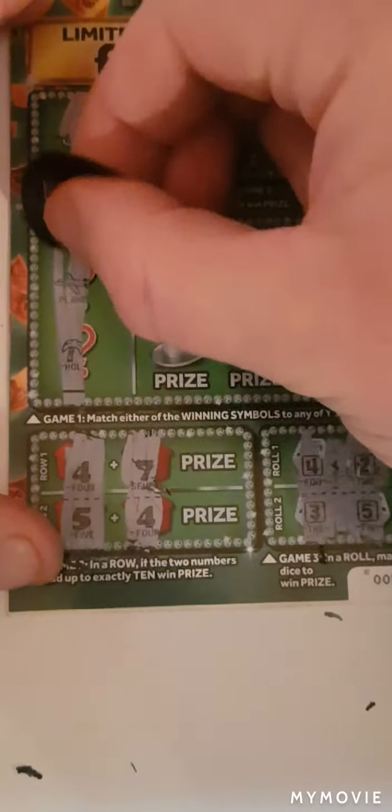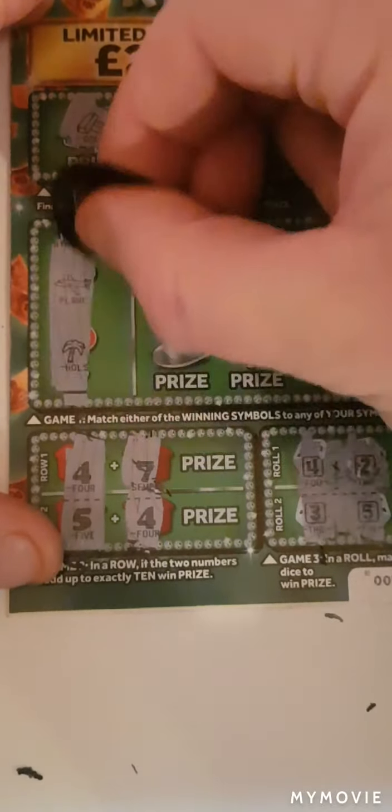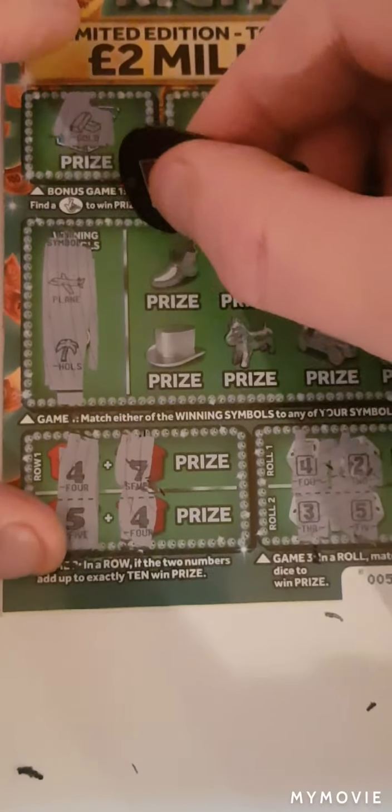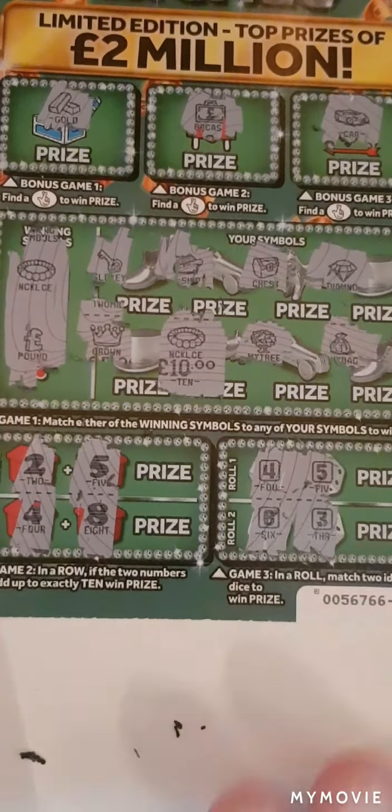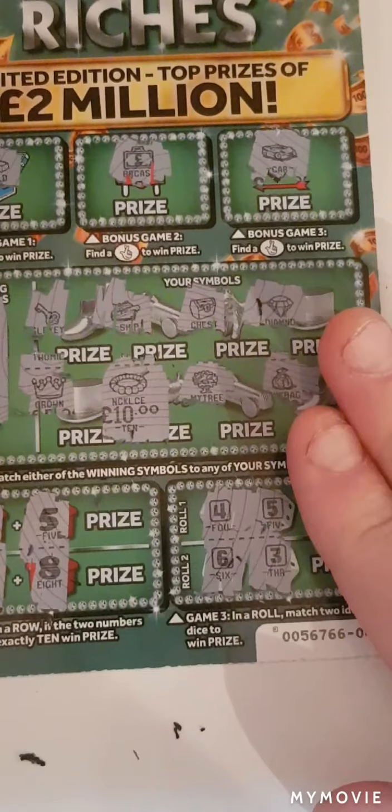Hi there guys, it's Mr. Air Scratch here. Today we're doing another scratch card battle with Natasha's scratch cards - I'll have a link in the description. We are doing a 20 pound battle today. I've chosen to go with four of the Monopoly Riches. We just have to find and match our winning symbols, add up to 10, or match two dice. So let the battle begin - we've just got to see who can win the most profit, if any at all. We have a safe and a handshake.